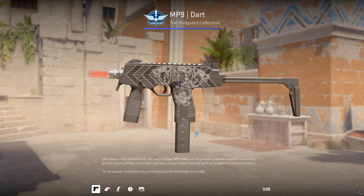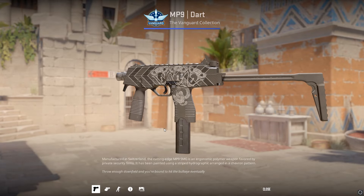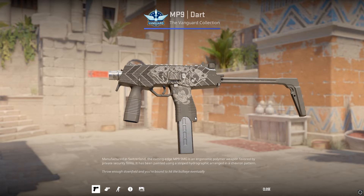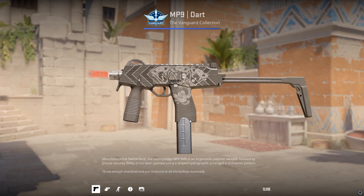With a plain skin like the MP9 Dart, you could get 3 Stalking Prey stickers fully scraped and 1 Coiled Strike at the very bottom also fully scraped for a nice 3-headed snake craft. It's a nice way to spice up a boring gun.